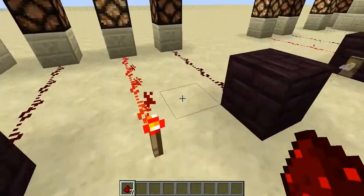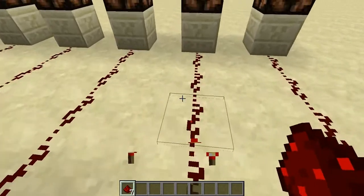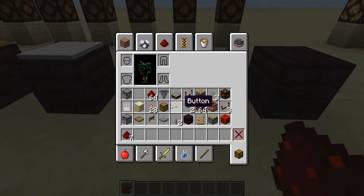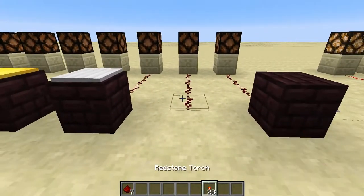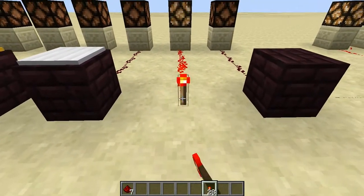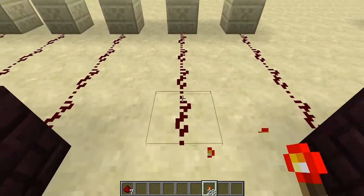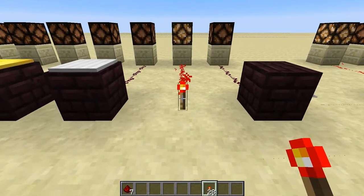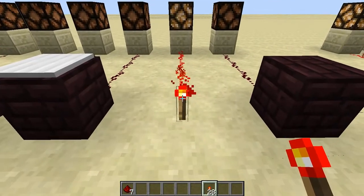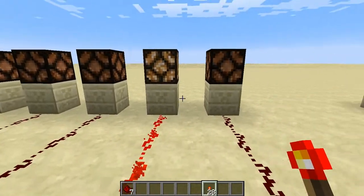The next thing most of you probably know about is your Redstone torch. Your Redstone torch is one of the most popular ways of getting a Redstone signal. Any time you place it, it's on. We're going to mess around with that more in the next episode. But as you can tell, whenever you've got a Redstone wire connected to it, it will give you a Redstone signal.